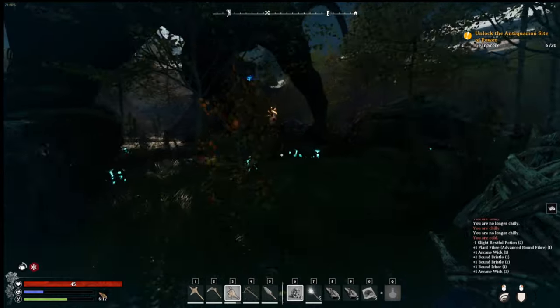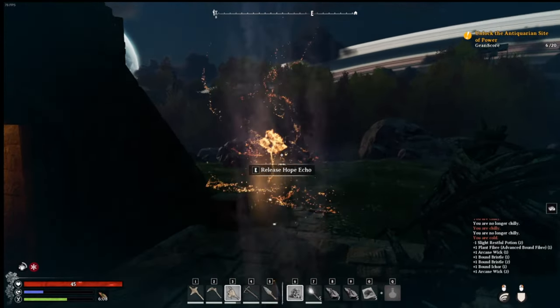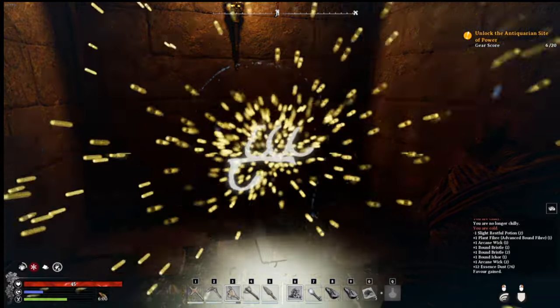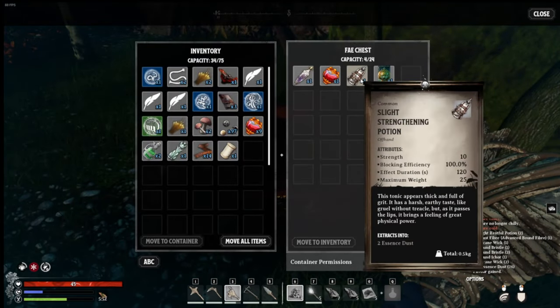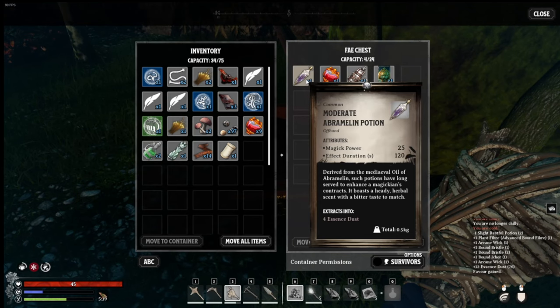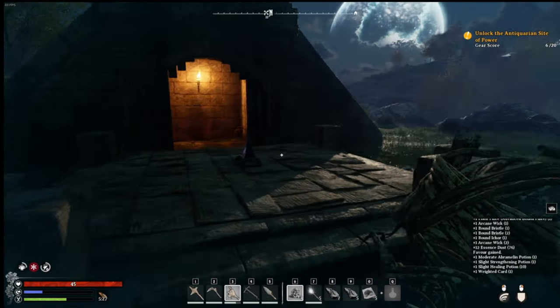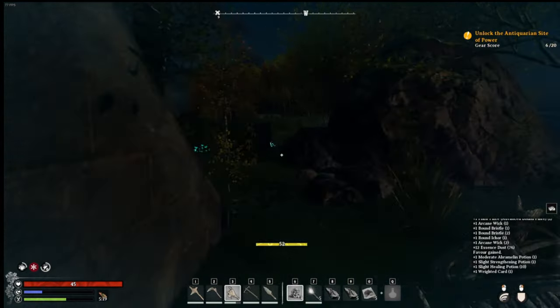Alright, is there a puzzle up here we can do? Nope, no puzzle - it's already open. Release Hope Echo. Simple umbrella, favor of endurance, strengthening potion, weighted card. Oh, this makes us do more damage but everything's heavier. This one gives us more magic power. That was an easy one!